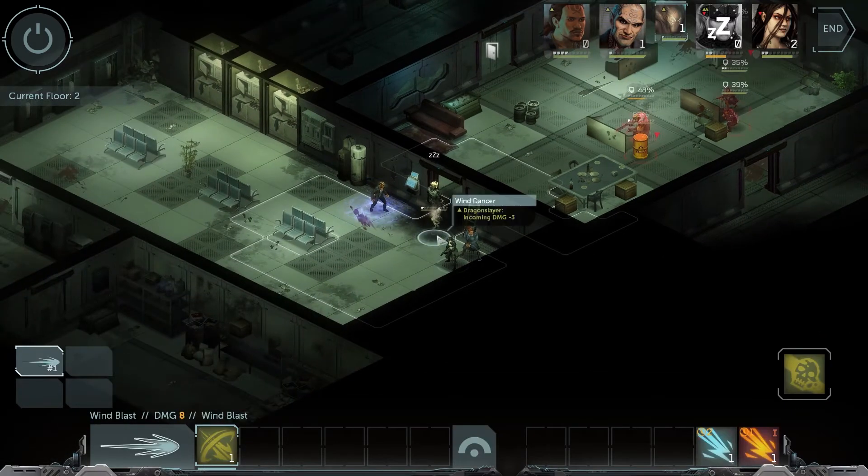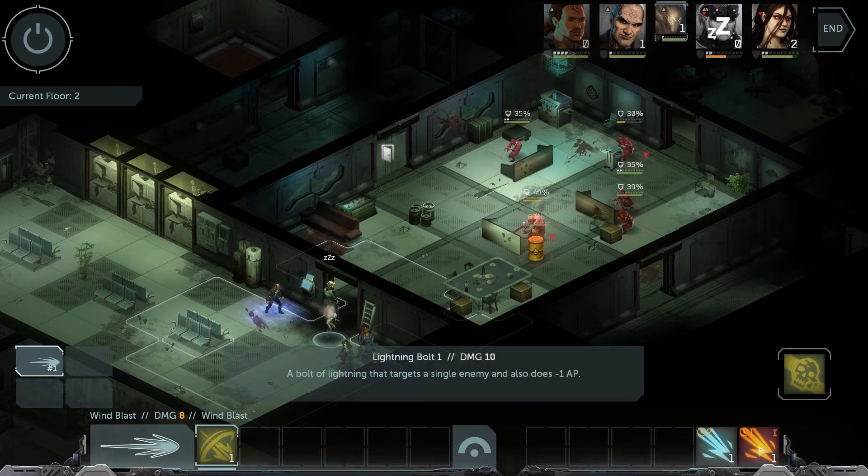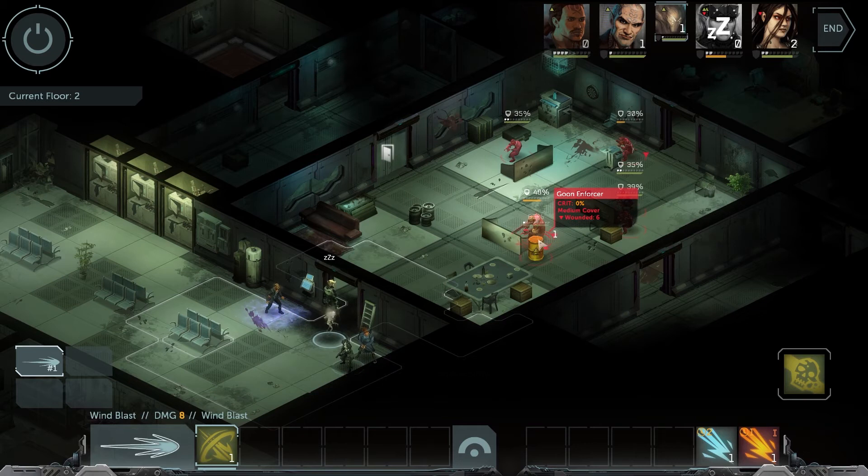Now this Wind Dancer is up, and it has one action point that it can use — a lightning bolt — and it's going to use a lightning bolt on this goon enforcer.